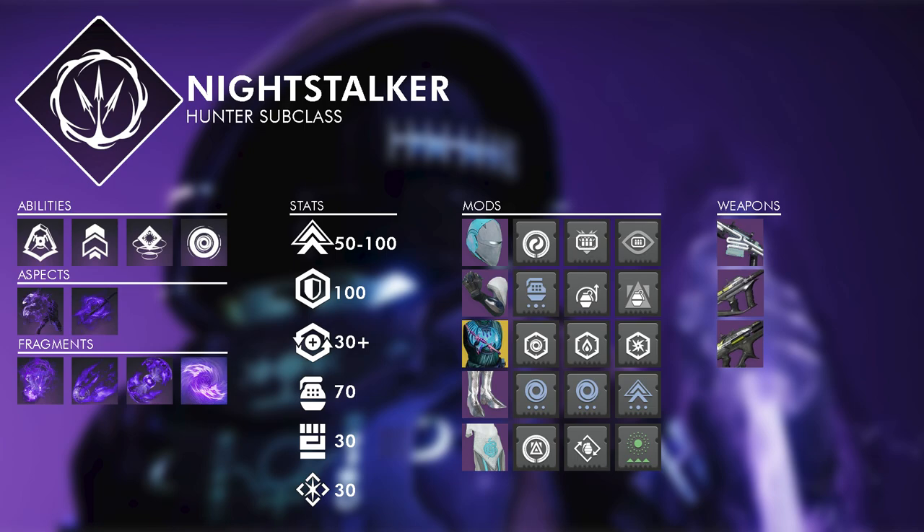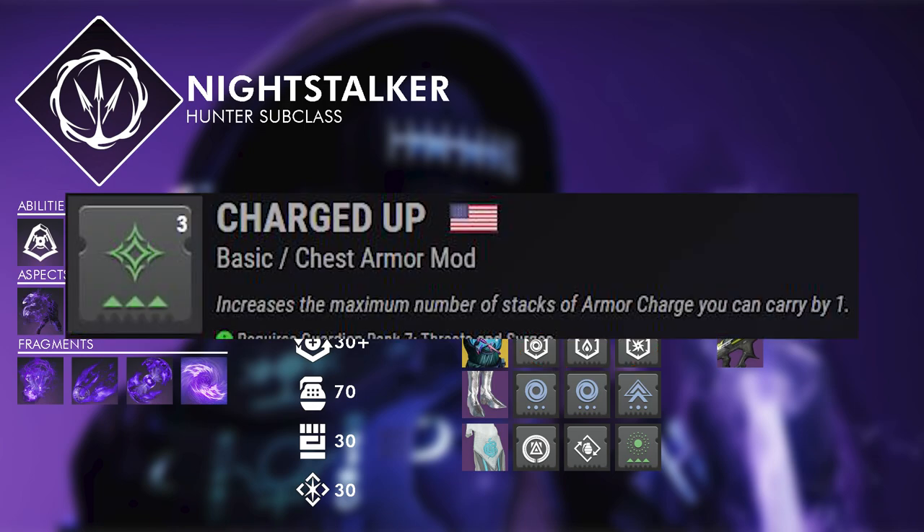For the chest slot, always run the two resist mods that will help you most for whatever activity you're doing — at an absolute minimum. In the third slot, my recommendation is just a third resist mod, but you can also get away with a single copy of Charged Up for a little better armor charge uptime.